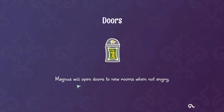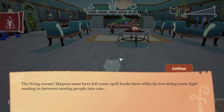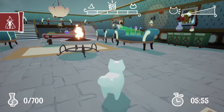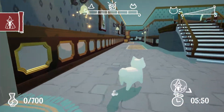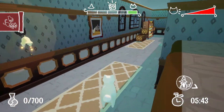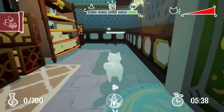Next level. Magnus will open doors to new rooms when not angry. Oh, so there's like an angry meter — cool. The living rooms. Magnus must have left some spell books here while he was doing some light reading in between turning people into cats. Here's one spell book. That must mean he's angry — the thing on the upper right. Oh no, he's totally coming, beelining right for us.